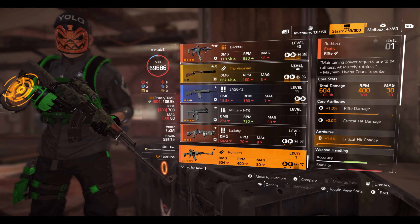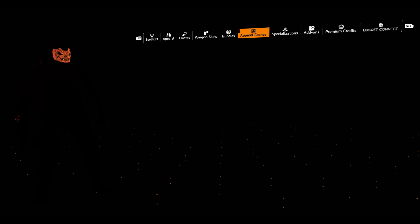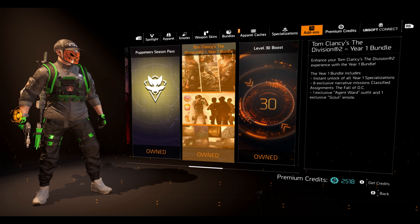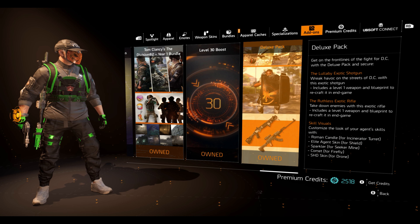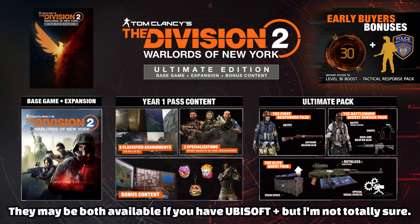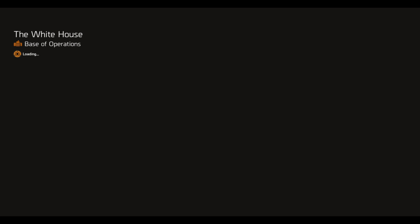Those two exotics are the Lullaby and the Ruthless. One way to get them both is by owning the Deluxe Pack. If you go into the store, move along to add-ons and check what you've got, the Deluxe Pack gives you the Lullaby and the Ruthless both at level one. Alternatively, if you own the Ultimate Edition of Division 2, you should have been given the Ruthless, but not the Lullaby — that was a pre-order bonus when the game originally launched, or is only available in the Deluxe Pack.